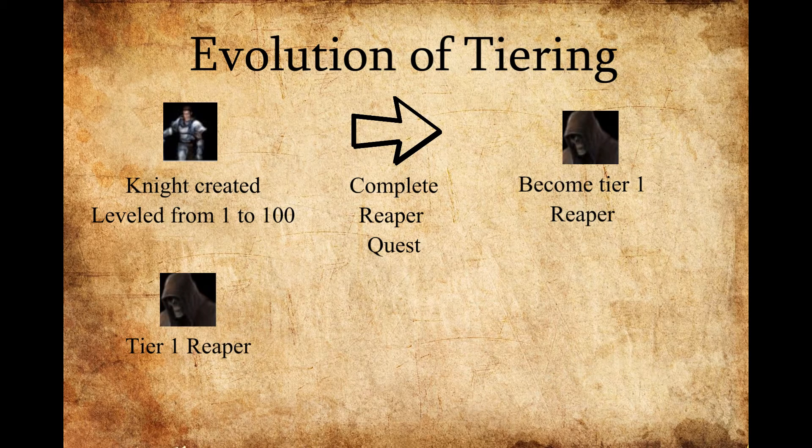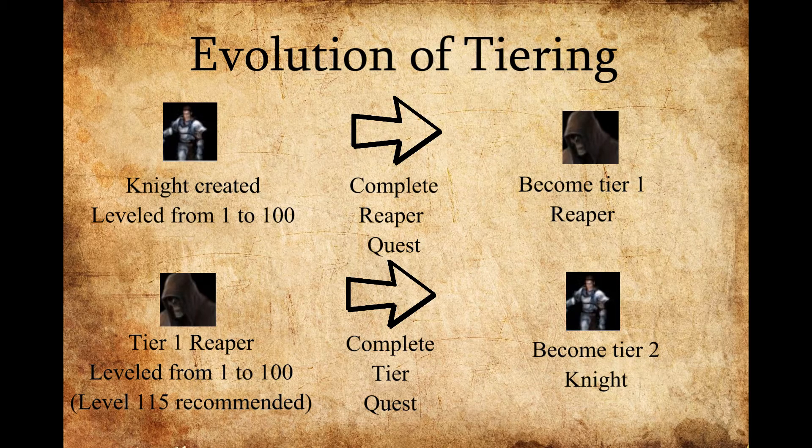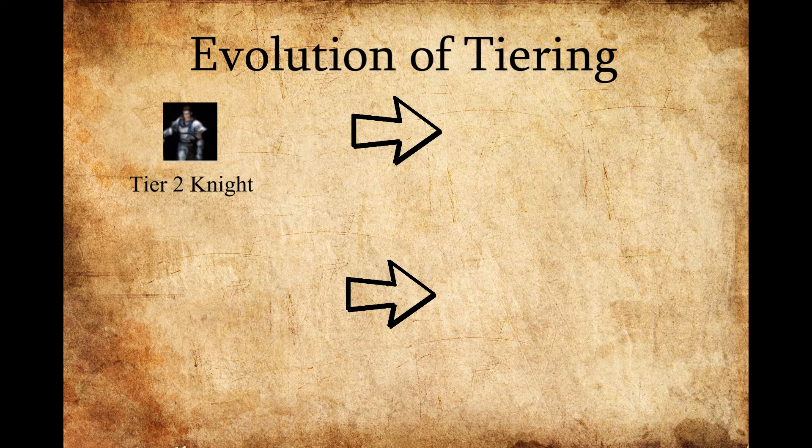Reaper is a custom class. You're going to level your Reaper from level 1 to 100 again. At this point, I will recommend going to 115 — I'll describe that in a little bit. After you have your Reaper to level 115, you're going to go ahead and complete the tier quest to become a tier 2 knight.